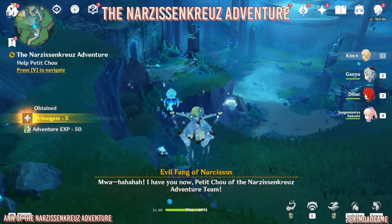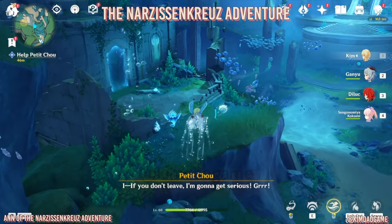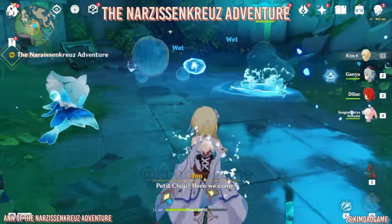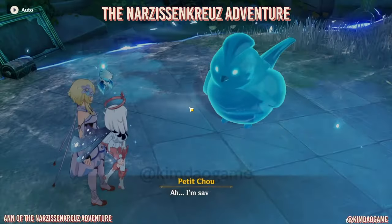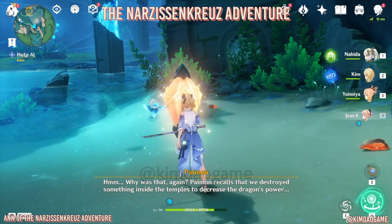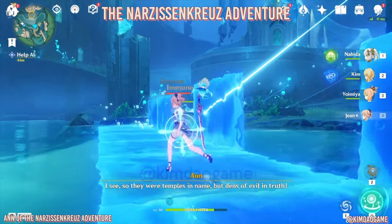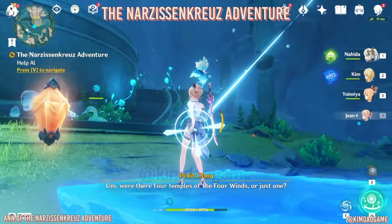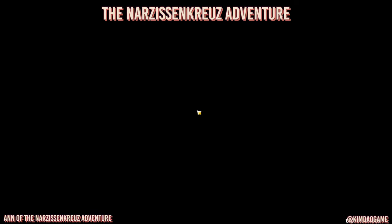Now we are going to continue on and we are going to help Petit Chou Chou. We're going to go into this door and fight off these water droplets. Then we are going to be teleported automatically to this place and we're going to hit this gem right here - it's going to create a path. Use the walls to hide from that water thing at the top that is shooting you.